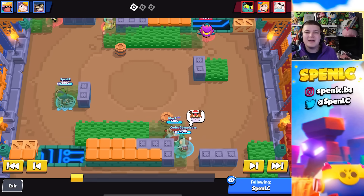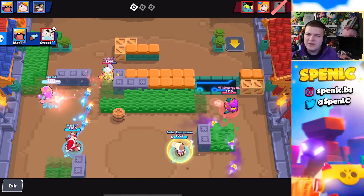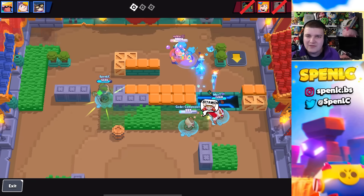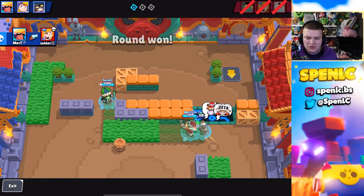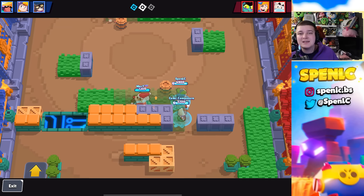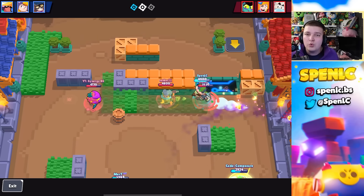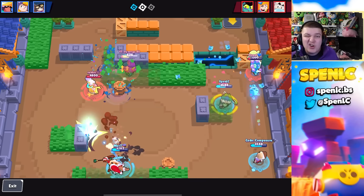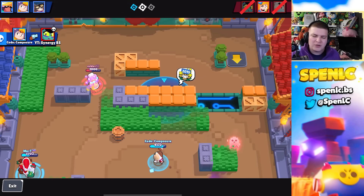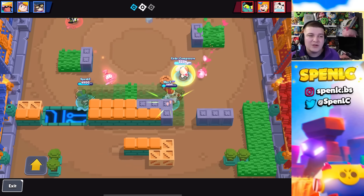Next up is Miko — a pretty new brawler to the meta, so I'm still figuring out counters. Number one is tanks with hypercharge: Miko has one of the slowest reload speeds in the game and not a ton of DPS, so any tankier brawler he can't deal with alone — he'll need teammates. A lot of people have a weird image of Miko because they play him solo and he's just not good there, so tanks make perfect sense as a counter.